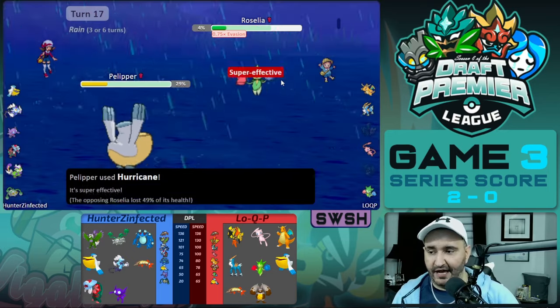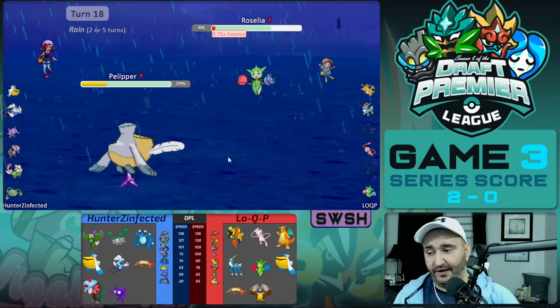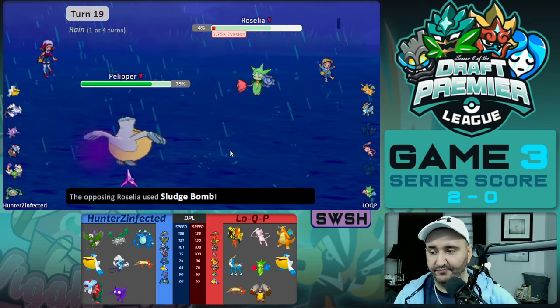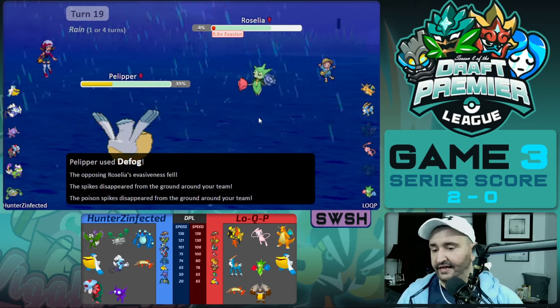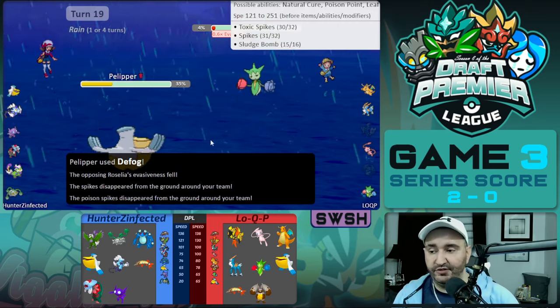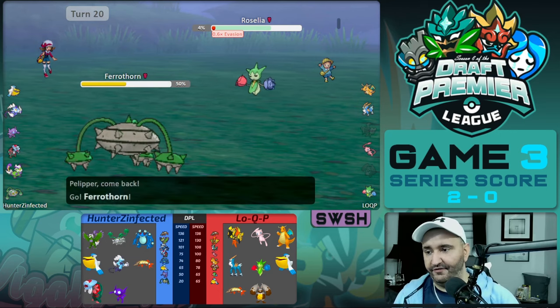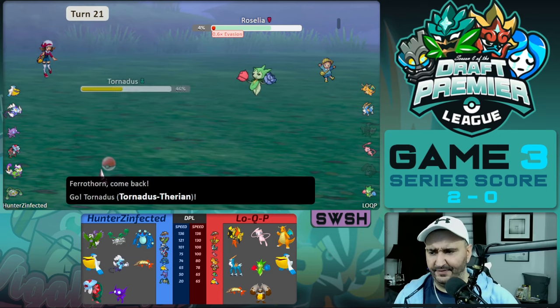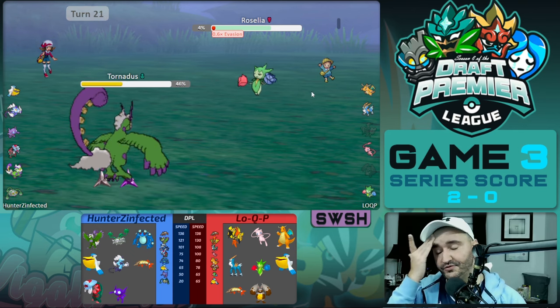Spikes go up now — we hadn't seen Spikes from Roselia before, so it has T-Spikes and Spikes. We go for Roost to get back to full. Sludge Bomb comes out and does 44%, so we're dead to the next one, but we Defog the hazards away one last time. We go into Ferrothorn as Roselia gets back up a Spike and a T-Spike as we switch to Tornadus — it gets back up both sets of hazards.